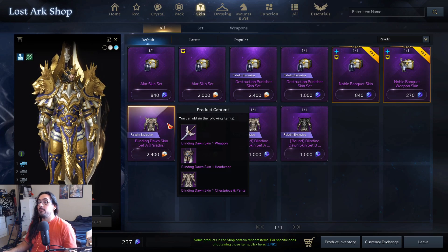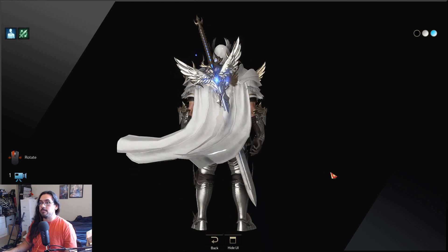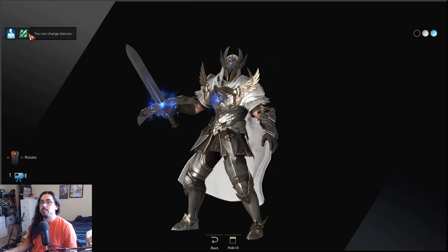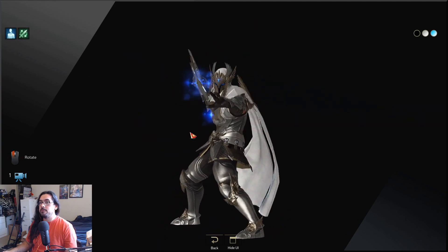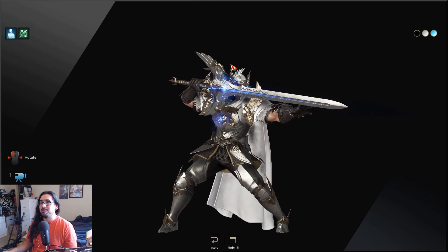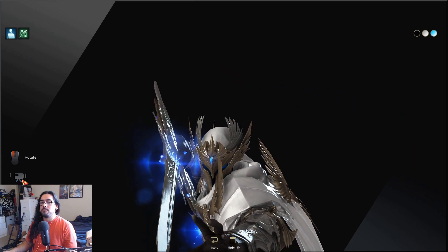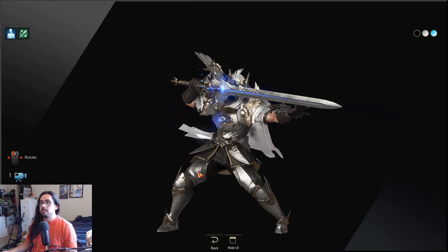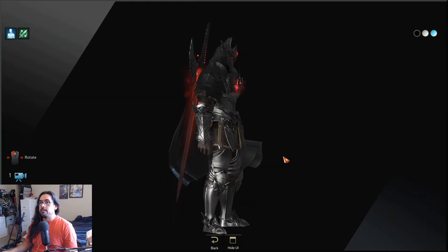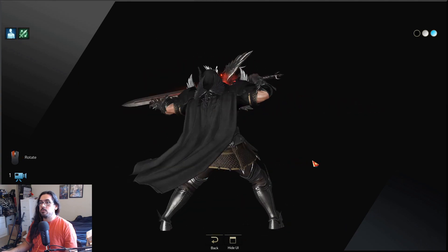Paladin looks badass — oh my god, look at this. Straight up like some Diablo 3 material right here. He looks pretty badass. This sword is pretty cool too. I was telling my bro about this — I'm like, the sword looks cool. He's like, my Paladin has a sword with four wings on it. I'm like, dang, that's already better. And then this black one — he looks pretty cool, like a Death Knight or something. Cool sword.